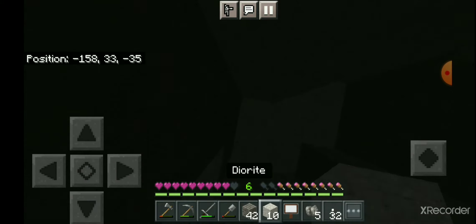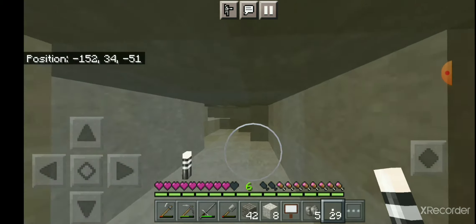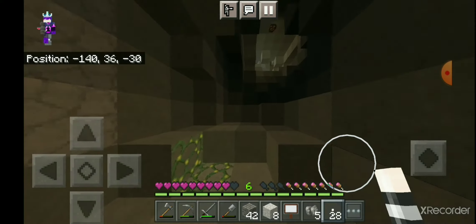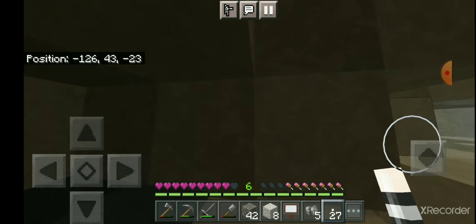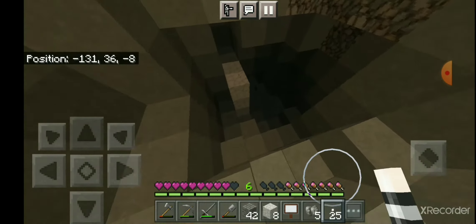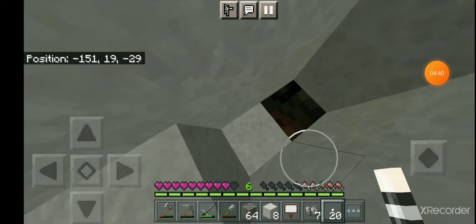We're going to get out of here. There we go. Pretty good cave actually, it just ends here. As you can tell, I have some copper — I don't want copper. So let's go back to our mine and continue digging down. There's a really big cave this time, and I feel like if I go down there I'm going to die.